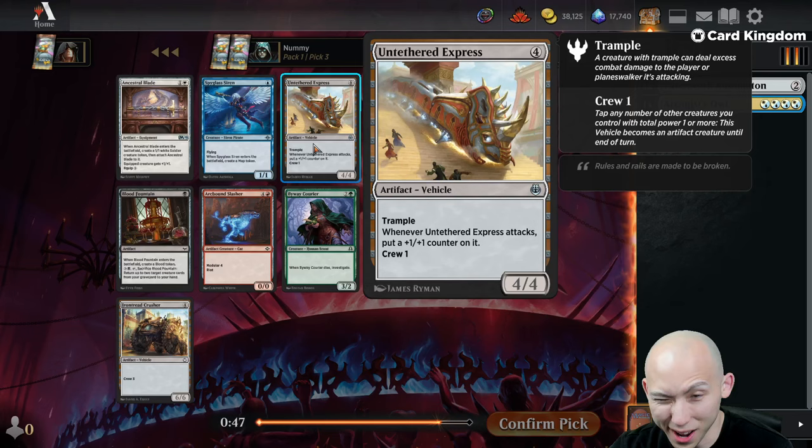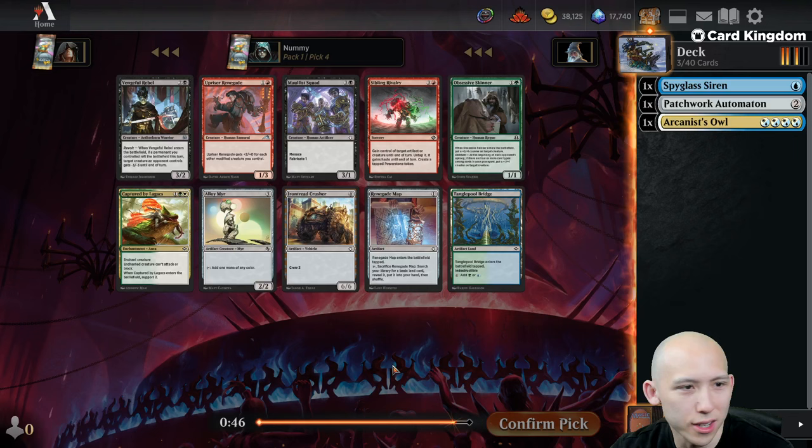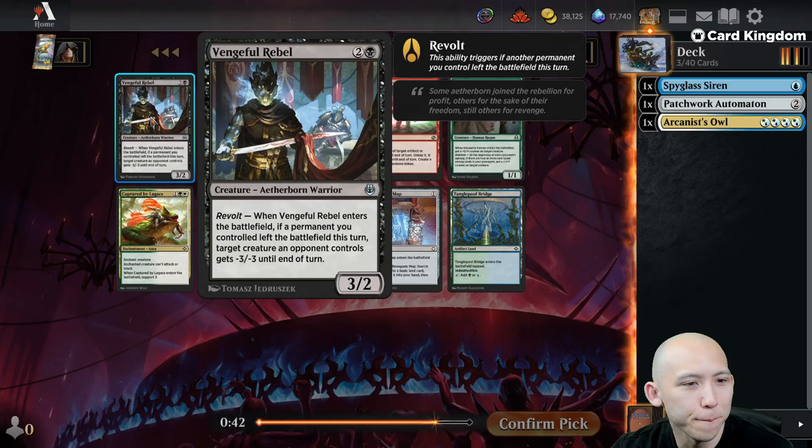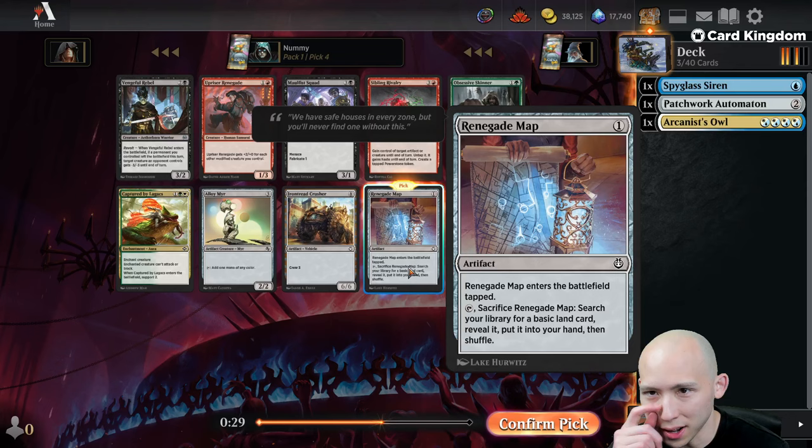There's a Spyglass Siren, Ancestral Blade, Untethered Express — kind of gross. Let's take the Siren here. It makes an Artifact, though it does not trigger the Patchwork Automaton itself. Rebel was quite good. I think I like taking the Map here — it's an Artifact that finds you a land, but it also lets you shave on lands in your deck. Having one map already, I'm not going to mind running 16 lands.